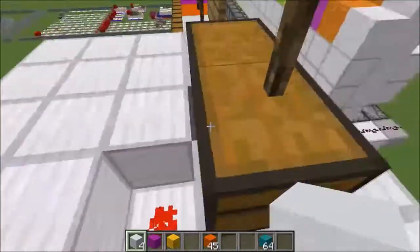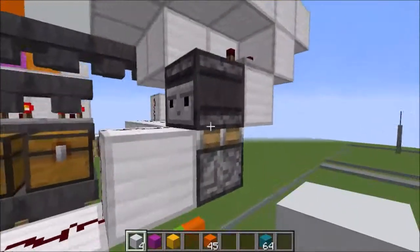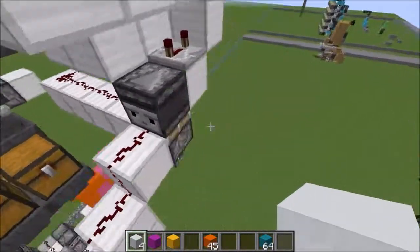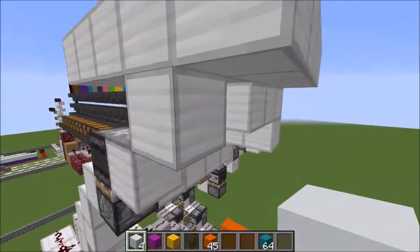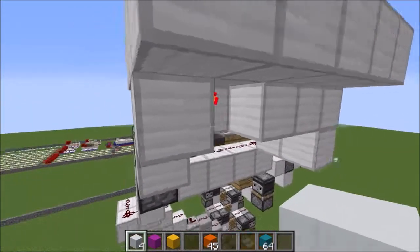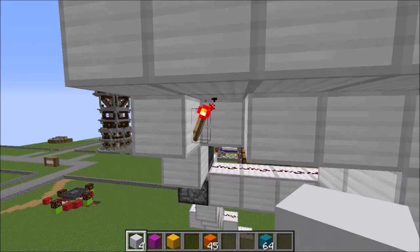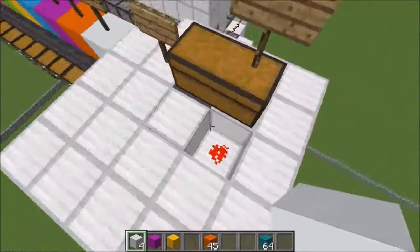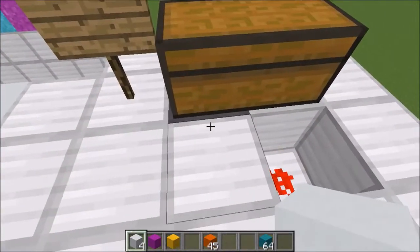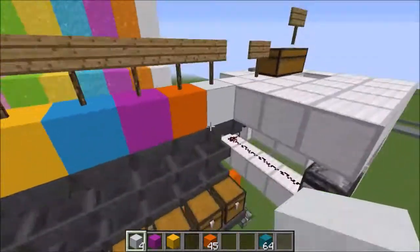Exactly how this works is you place the button and it will send a pulse down to here. So this goes up, gives this repeater a pulse, which turns the T-flip-flop from an absorber pulse to a normal pulse, and it will turn off this torch for a tiny, tiny bit, which will turn off the redstone, which will turn off this hopper.